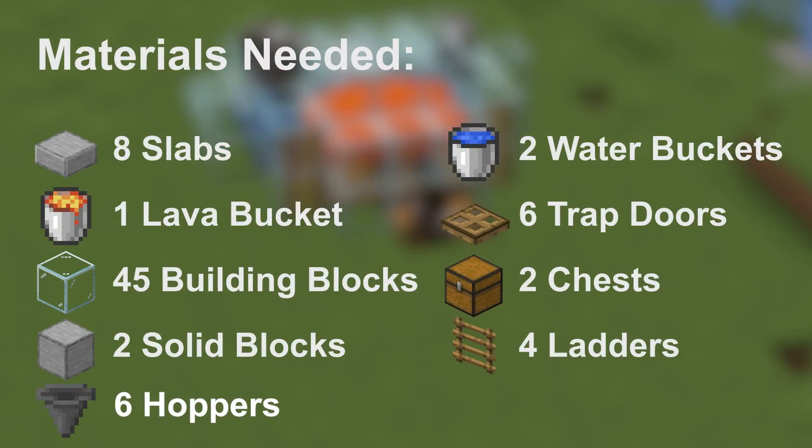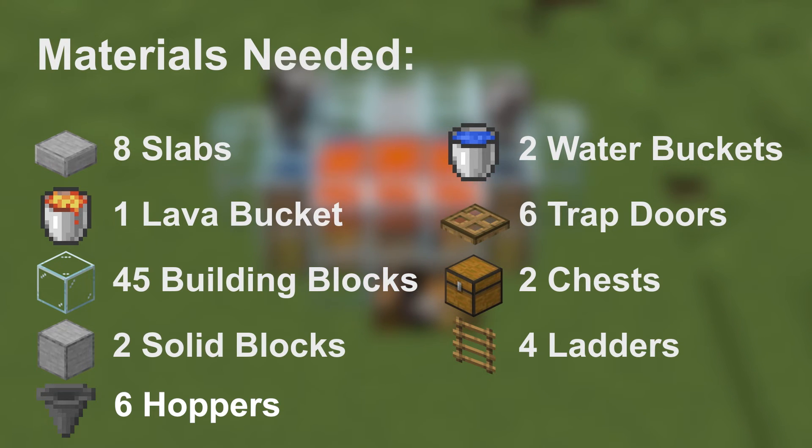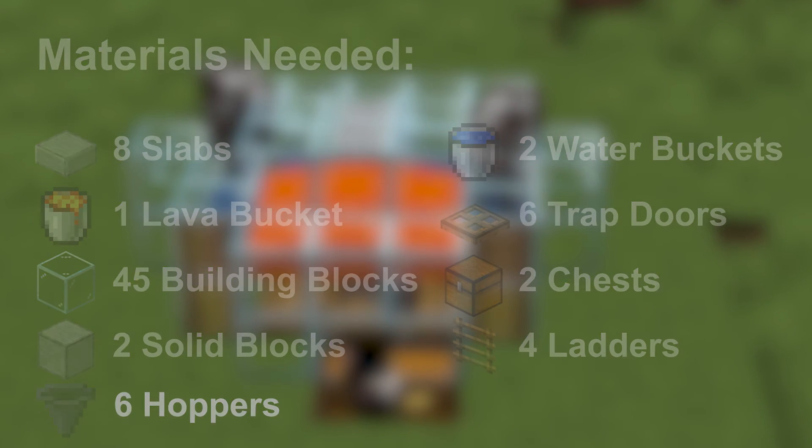Here are the materials needed for this build: 8 slabs, 1 lava bucket, 45 building blocks of any choice, 2 solid blocks, 2 water buckets, 6 trapdoors, 2 chests, 4 ladders and 6 hoppers.